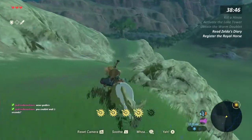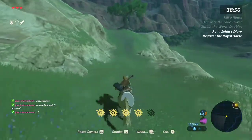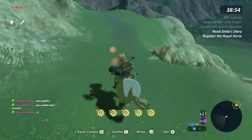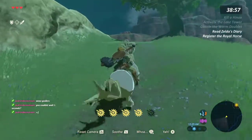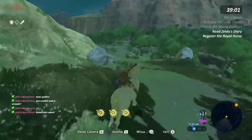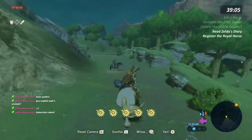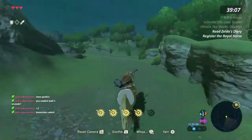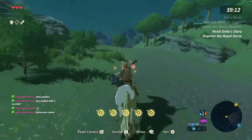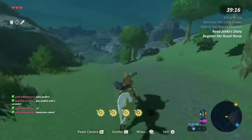Alright, well the horse I was riding to go get the royal horse fell off a bridge, so we're going on foot now. RIP. Classic. It happens to the best of us, dude. You know, Hinoxes are way easier to kill when you have bomb arrows and regular arrows and actual weapons. I've never had a horse just fall off the bridge while I was on it.